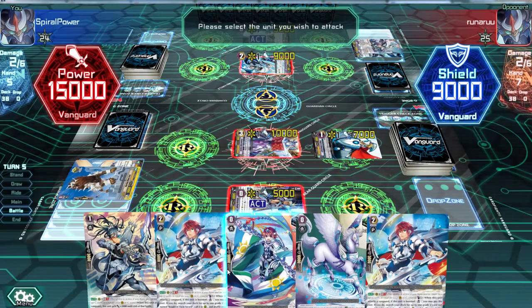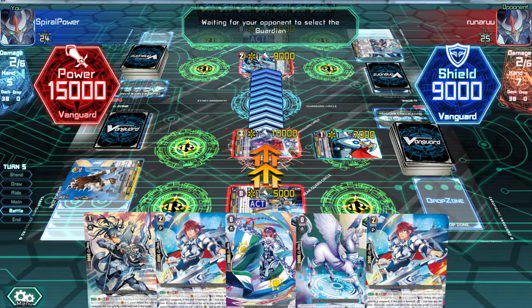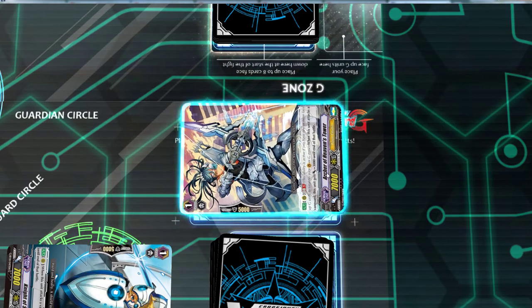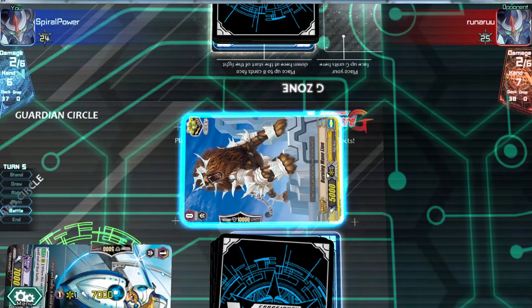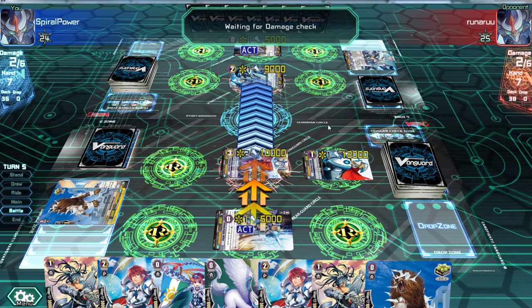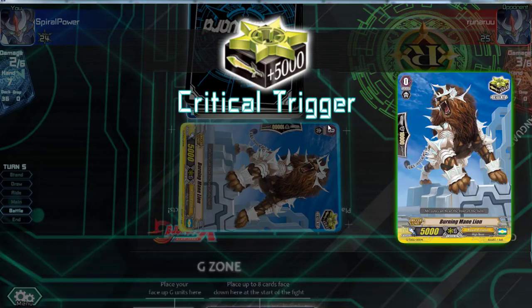I'll use the ability to attack with this guy. One, two, three. You probably won't guard this anyways. Let's check — some trigger maybe. Critical trigger! Take that. Critical to Vanguard, power to rear guard. I'm gonna miss, it sucks — I don't have my Altmaier. But you're gonna strike with your Altmaier. Nope.